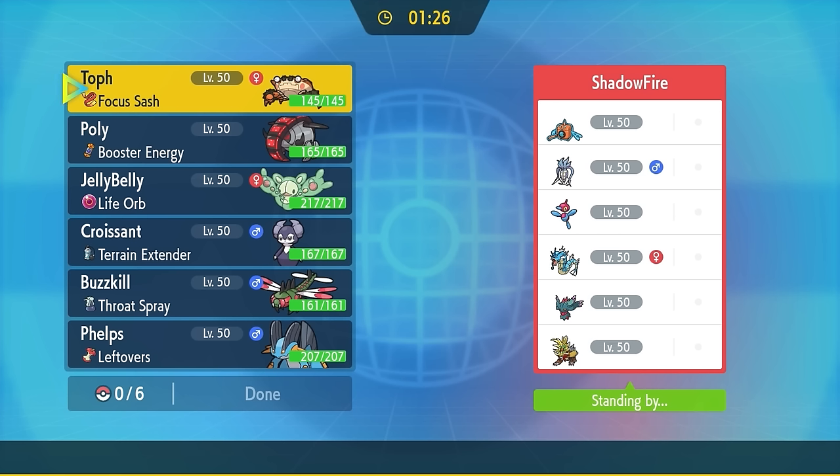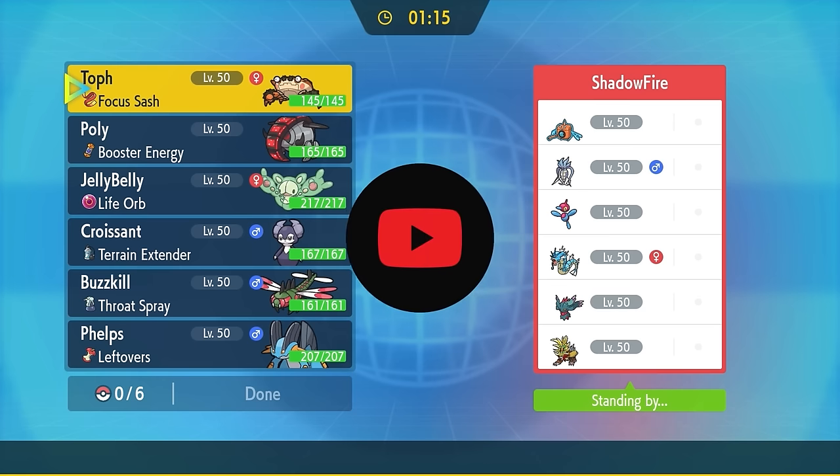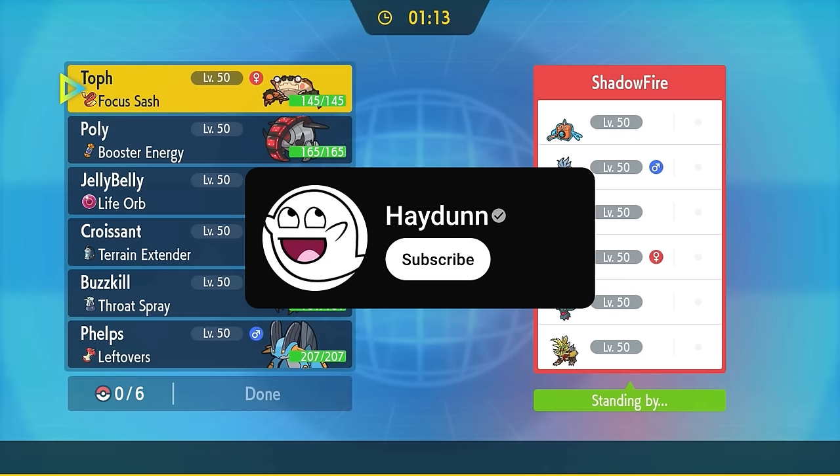Ladies and gentlemen, it is crab time. Cloyster is like one of my favorite Pokemon they introduced in this most recent generation, and I feel like he just does not get enough love — really nobody uses this thing. But it's actually kind of good and it's really fun to use.